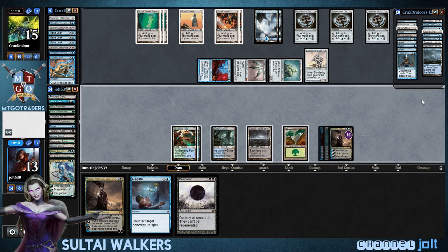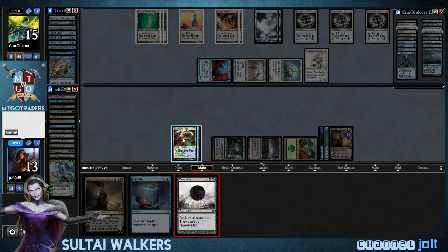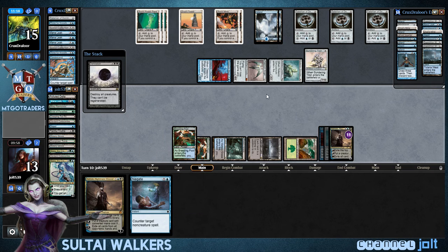Damnation! I'll take that. He has no cards in hand — beautiful. So let's go ahead and get down Damnation. Blow up all creatures. He's still going to be able to trigger Sundering Titan on death, but at least we have the Ashiok mill plan going.